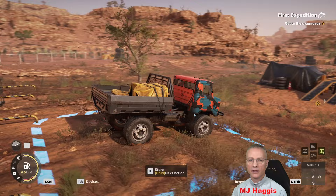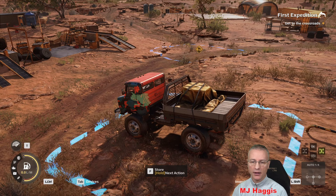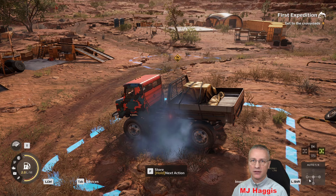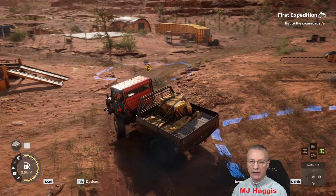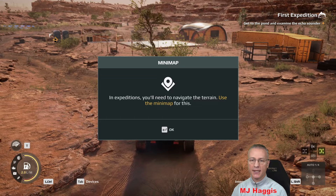Minimap tutorial: in Expeditions you'll need to navigate the terrain — use the minimap for that. Get to the pond and examine the echo sounder. I've put a waypoint — exactly the same as SnowRunner. I'm going to leave all-wheel drive off. All-wheel drive does use more fuel, same as SnowRunner. I'm not sure yet how much extra it uses, but we're currently using 1.1 litres per minute.